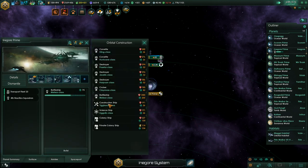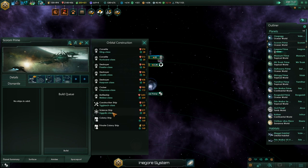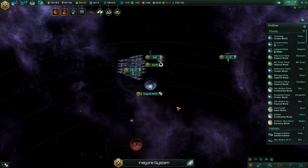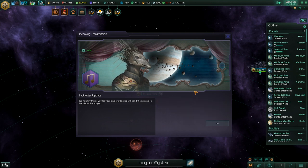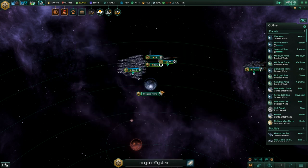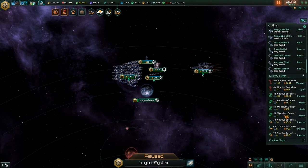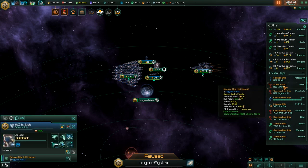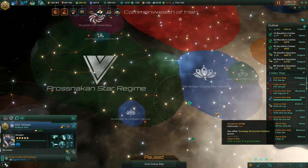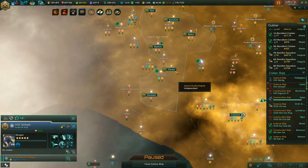We can still build one or two more, but I don't want to wait too long - I don't want the Unbidden to get any anchors. Because then we will have to destroy the anchors before attacking the portal itself. And since that scientist can't survey anything anymore, let's move him somewhere more useful. We'll need him to analyze the debris from the Unbidden once we beat them up.